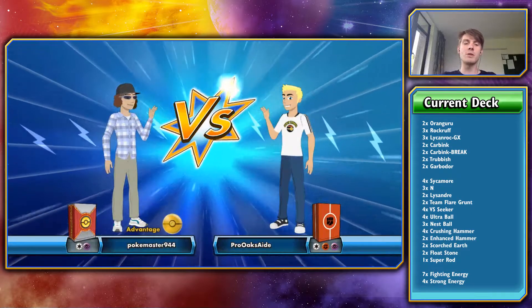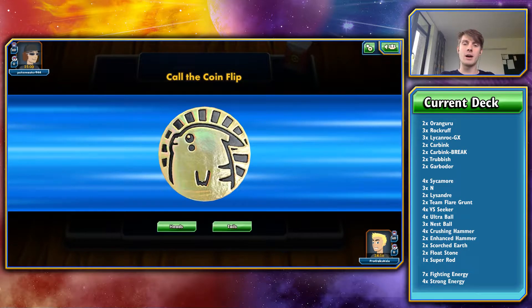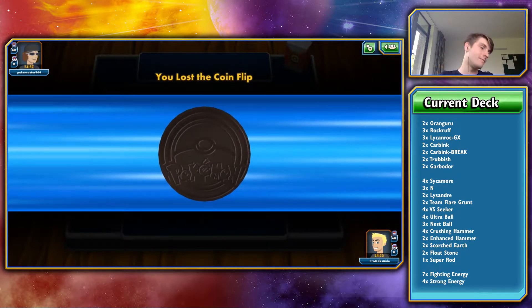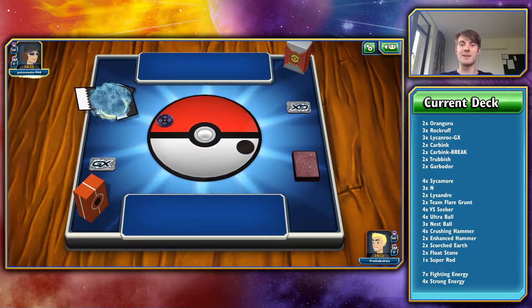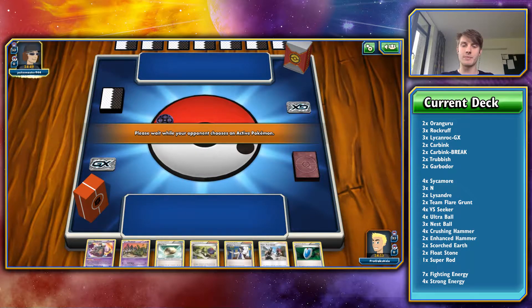Welcome to game one. We're going to be playing against a normal psychic type deck here. I've got the coin flip call — let's go for heads. We lose the coin flip, of course. We always do. Maybe I shouldn't be running Crushing Hammers with my luck with coin flips. Let's have a look — we have the Trubbish and Garbodor immediately in our hand.